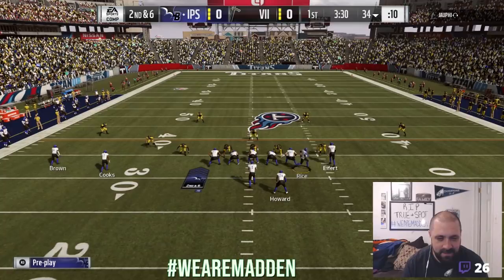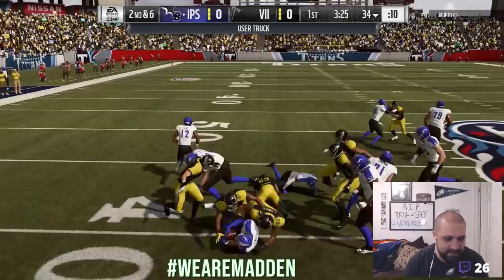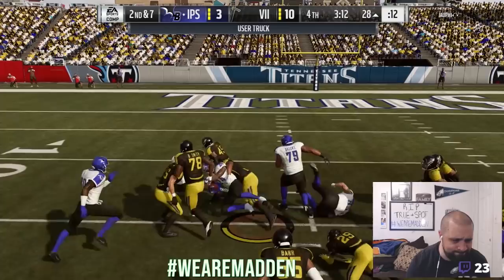Let's go ahead and see what this card can do on the field. Starting with pricing: on Xbox One you can find it for 136k coins, and on PlayStation 4 it's a little more expensive at 150,000 coins.